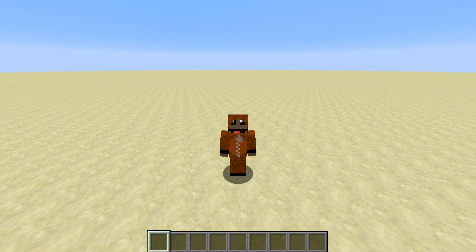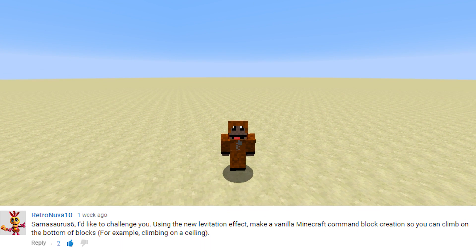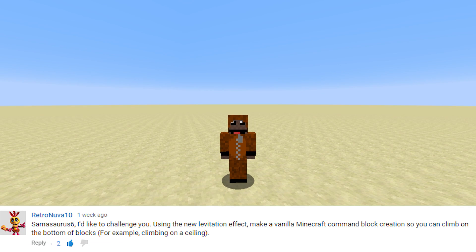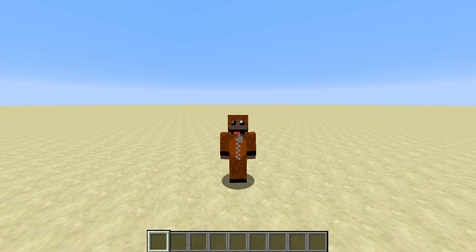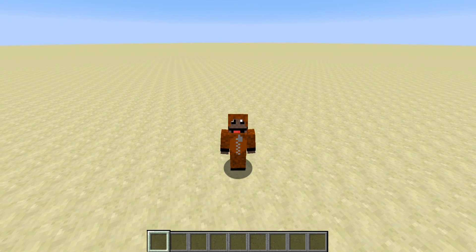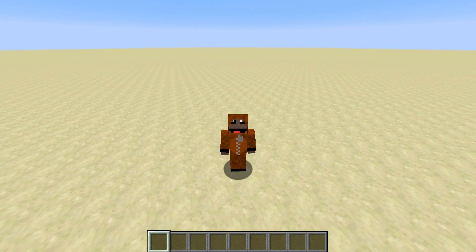Hey everyone! It's been a while since I recorded a video on a command block contraption, but someone by the name of RetroNuva challenged me to create a roof-hanging concept using the new levitation effect. I created a concept for it and was really happy with it, so instead of a showcase video, I thought since it's so simple and cool, we could actually build it together as a tutorial so you can make this in your own world.